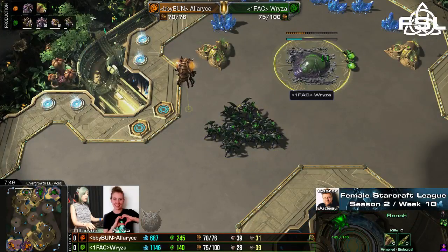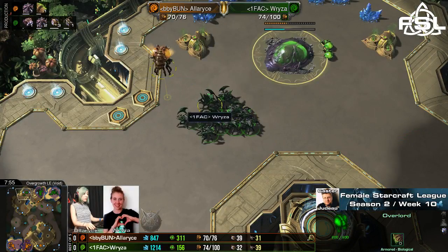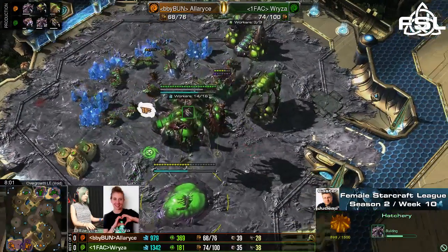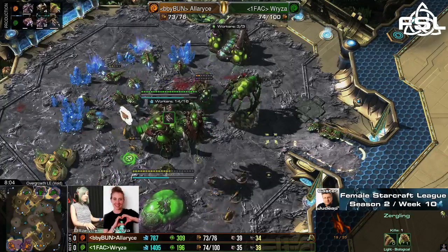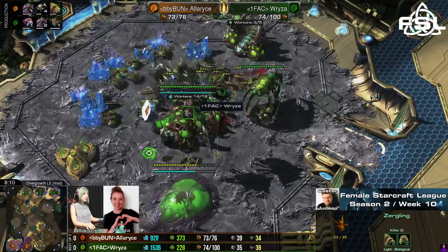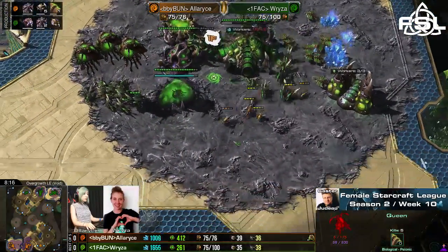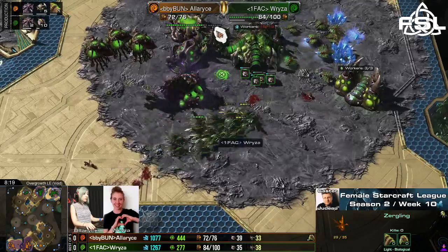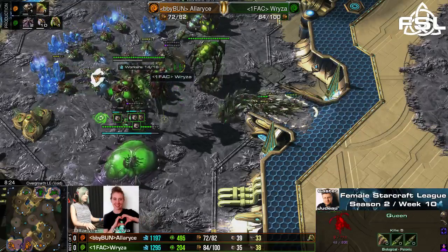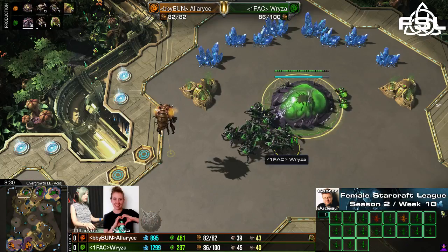Maybe she doesn't want to risk a run-by that might kill her Hatchery. Alaris realizes that if most of the Roaches are standing over here with her Overlord seeing all of them, she might as well do a little run-by. One Baneling hit killed a few Zerglings. Zerglings still running in — probably getting a Queen kill, just barely not. The Queen just burrowed — nice move by Ryza, saving the Queen. She even made one more Queen for the third base once it finishes. Nice move by Ryza just burrowing the Queen in time to save it from the ling attacks.